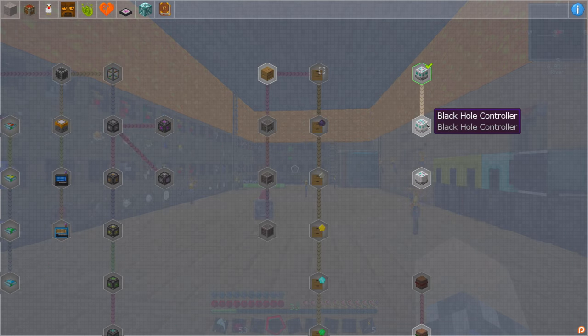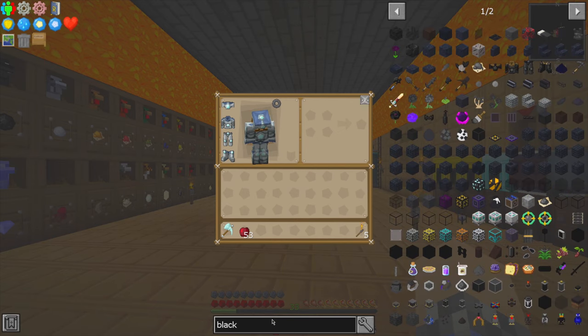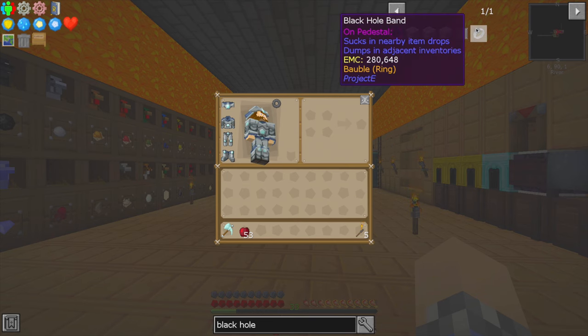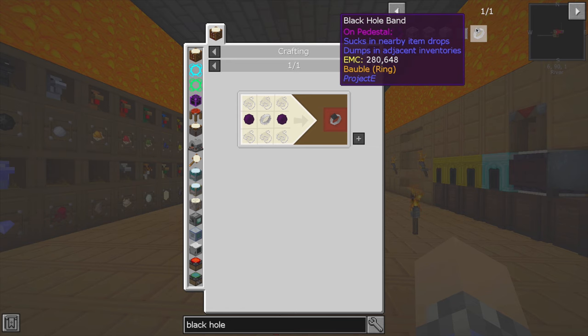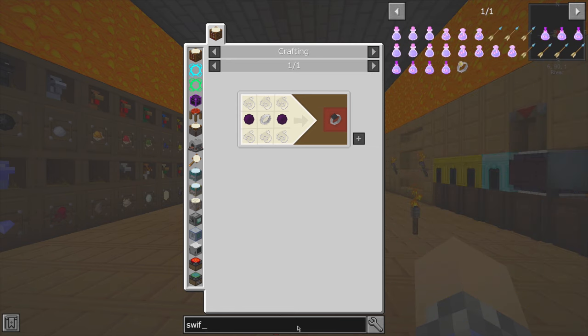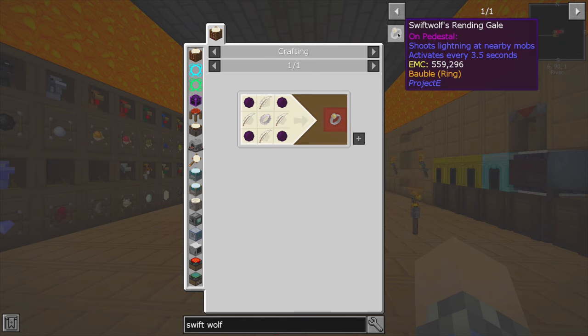Let's start over here with the black hole controller — if we just type that in, 'black hole,' I can't imagine there would be a whole lot of things. Oh, of course, we have the rings. I completely forgot that we had the rings. Can we get Swift Wolf's Rending Gale? We can't because we don't have the ability to make dark matter yet.